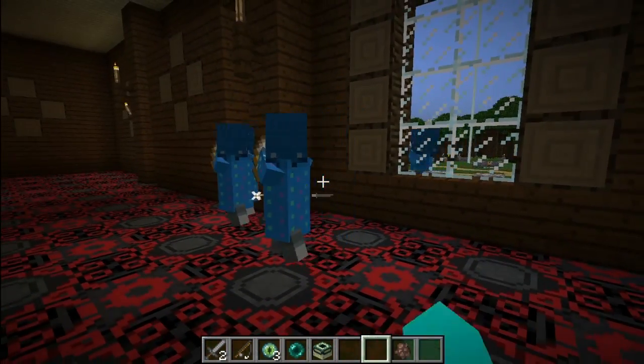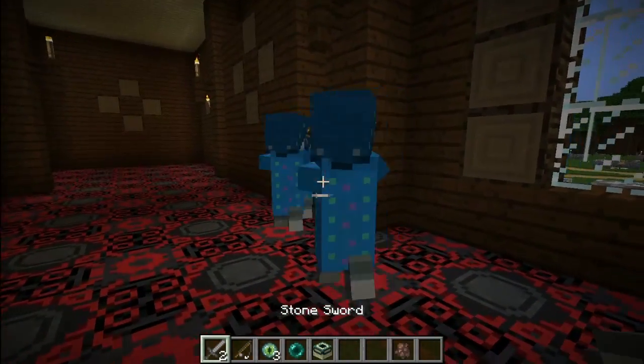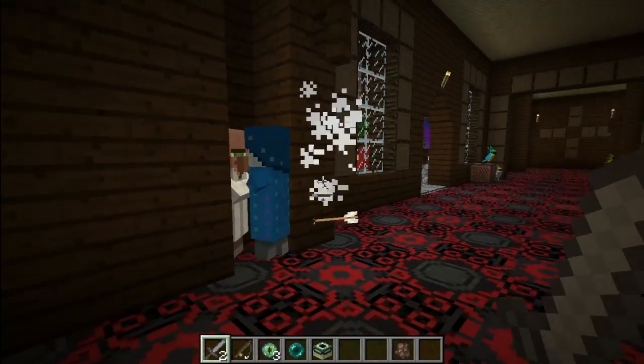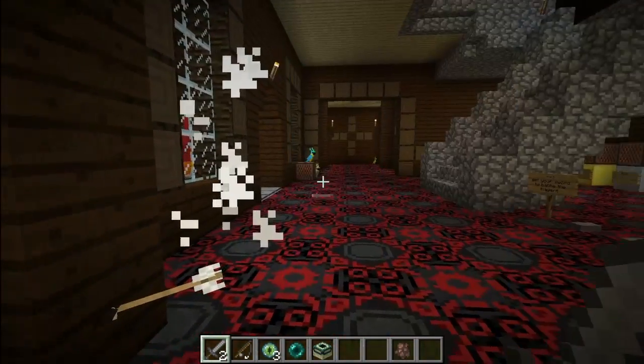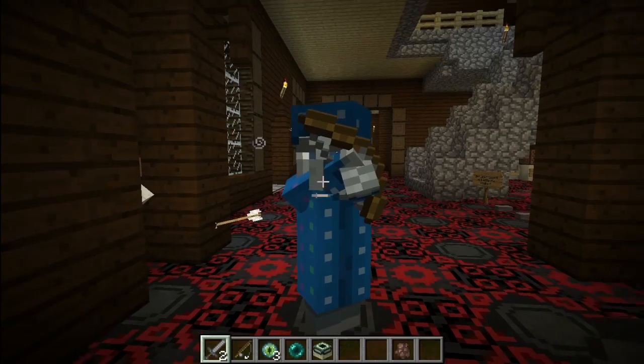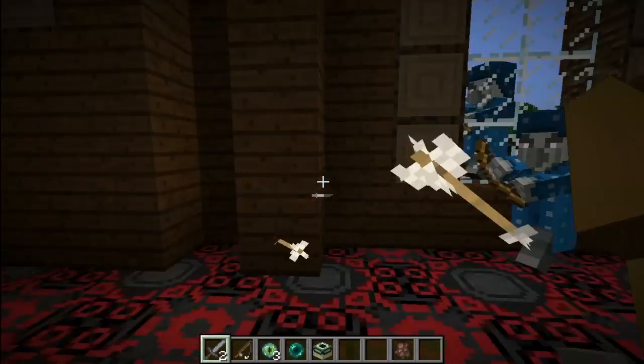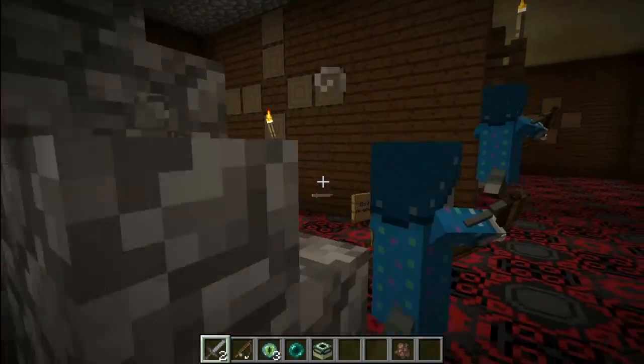The duplicates are fake, so you need to be lucky to hit the real one. You don't know where it is because the fakes are visible while the real one is invisible. So you need to find the real one.